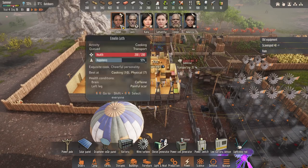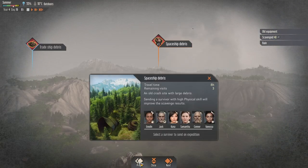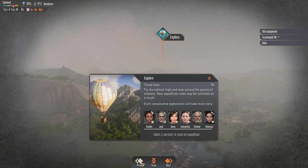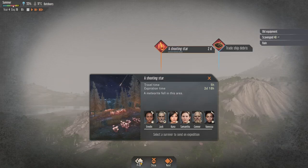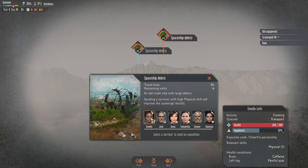So it's the morning and Emelin's cooking. That last expedition was great. I need to decide what to do — this will expire. It would be interesting to go further. This would only take three hours. I must have got the armory all done. High physical skill — I'll try sending her there and see if she comes back with anything interesting.